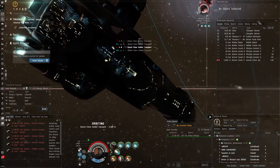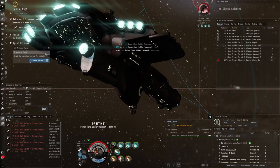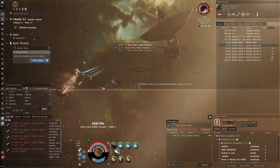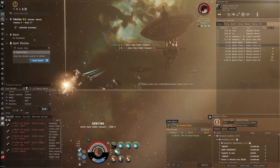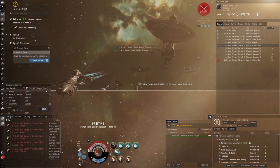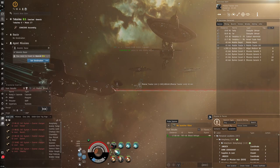This transport ship has a bit more tank than those frigates but it's still going down pretty fast. There's always a potential for faction drops, so I hope we get lucky - I didn't get any the last time I did this mission, but maybe this time things will be different.